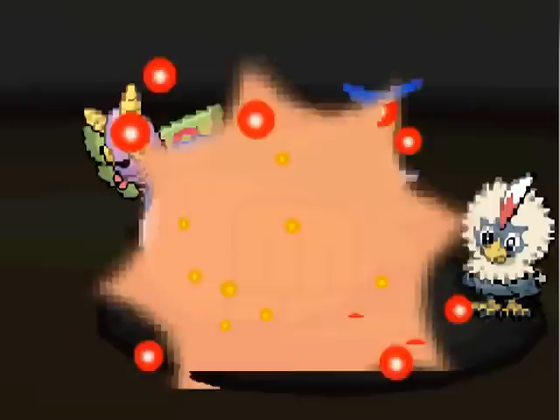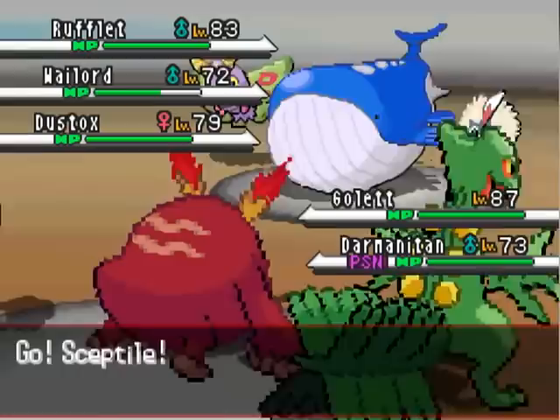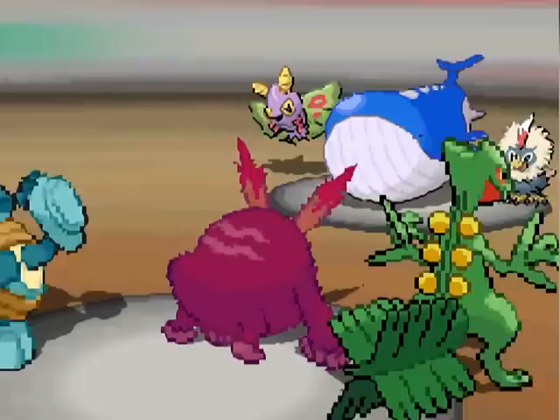Defense Curl on Wailord is not going to be awesome. Golurk uses Mega Punch — I really wish I had been faster and able to use that Mega Punch first. I'm pretty sure I have Iron Fist, so that's why Golurk did so much. It's not a bad problem when I have great immunities. Anyway, send out Sceptile. Sceptile's gonna use Giga Drain against that Wailord. If any of my Pokemon had gone first, I would've recovered back pretty much any health.